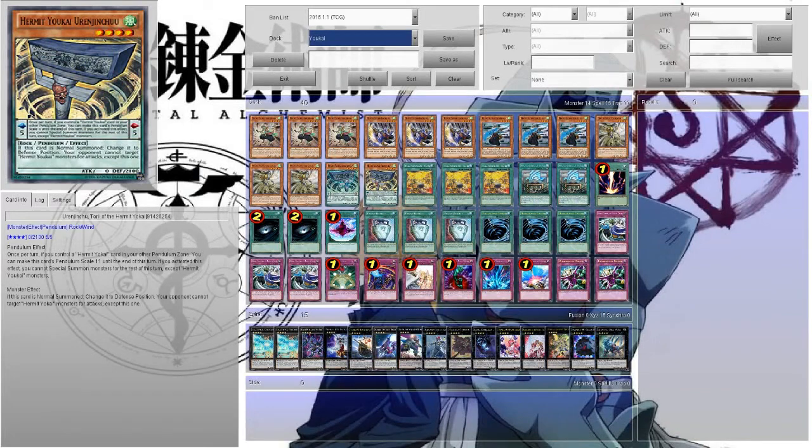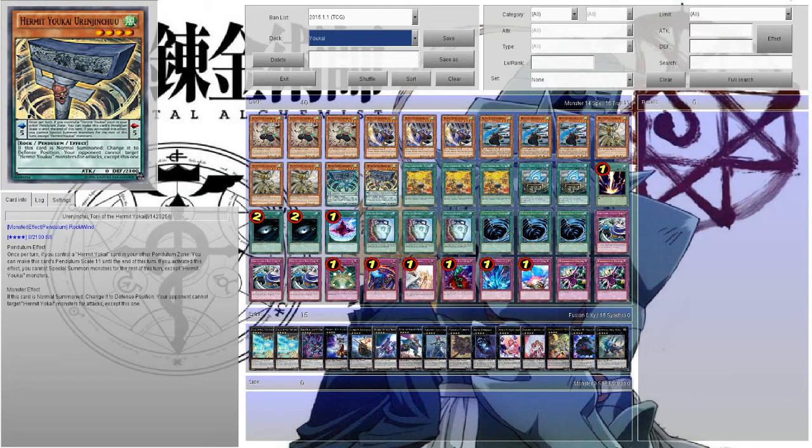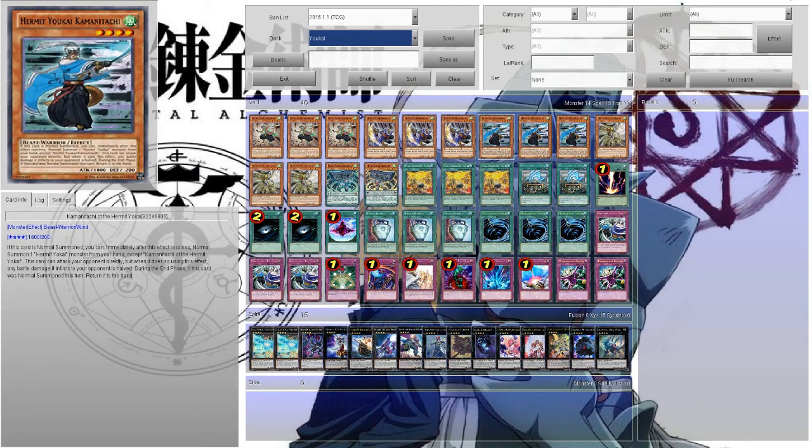I'm playing one of each of the Pendulums — not playing the big one since this is more of a control version. These are mainly here to keep Secret Techniques alive, allowing me to play Secret Techniques during my opponent's turn, since the Yosinju monsters return to my hand at the end of the turn when normal summoned. Plus, if I had both in the Pendulum Zones, I could spam the field with a bunch of Yosinju monsters and either Xyz summon or just beat my opponent down.